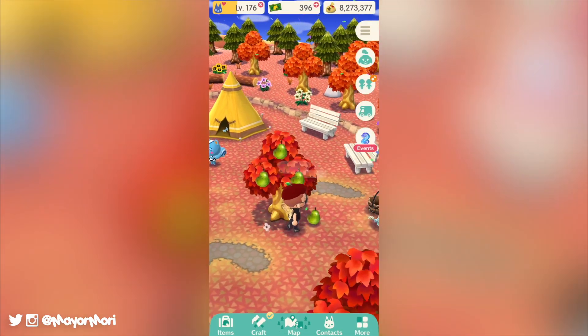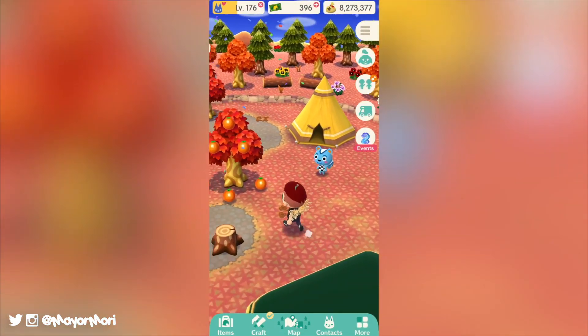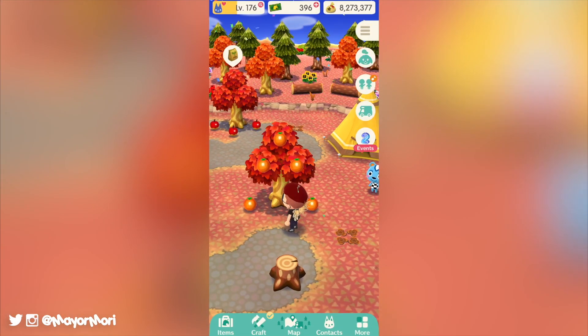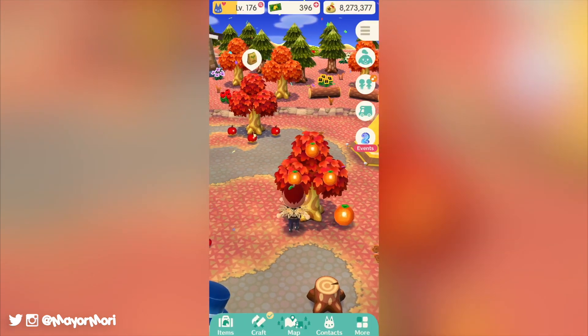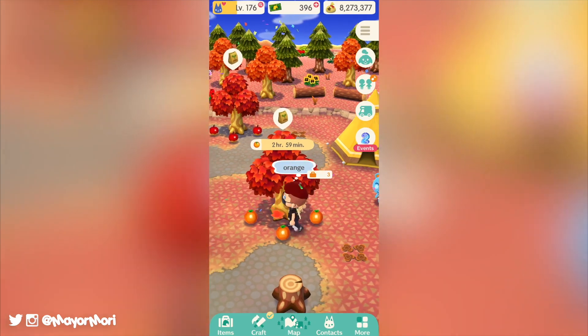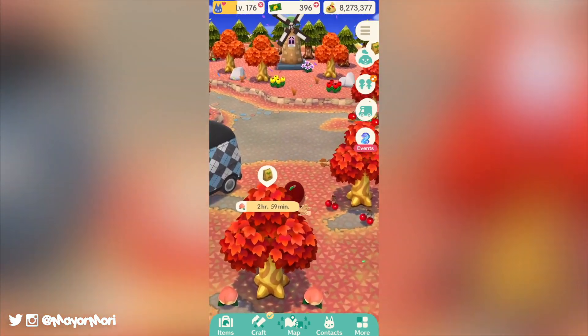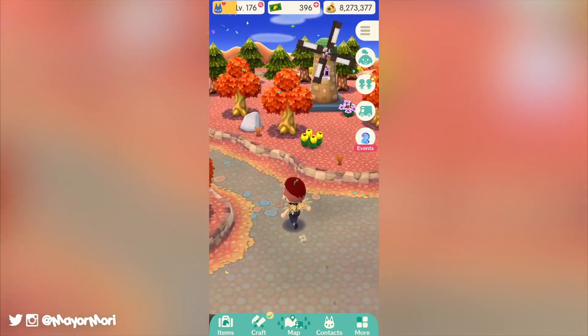There are definitely pros and cons for both of these plans. The Happy Helper plan offers a one-month free trial so we can all test this out, get some bonus leaf tickets, and have our favourite villager follow us around before we make a decision. Plus, with both plans being a subscription service, we can cancel at any time if we find it's not what we expected or we change our minds.